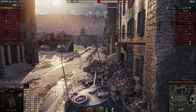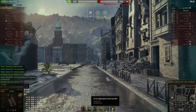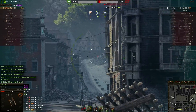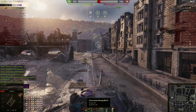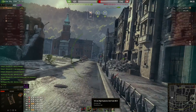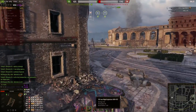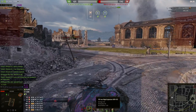He just one-shots the GW there — nothing to worry about. What is the alpha on these shells, actually? 440 alpha, 340 pen on the premiums and 258 pen on the non-premiums — that is a sizeable jump. What about the HE? What's the pen on those? Oh, not that much HE penetration.